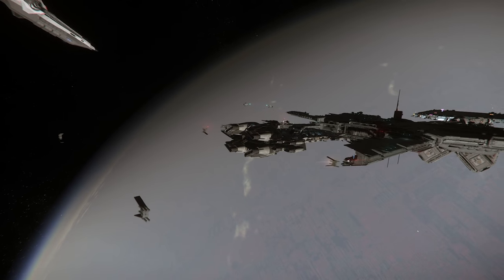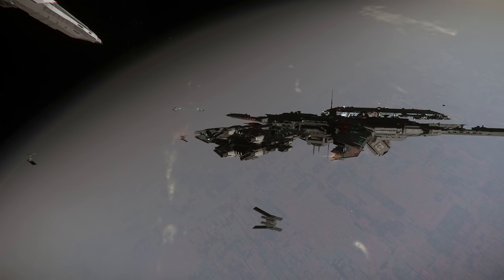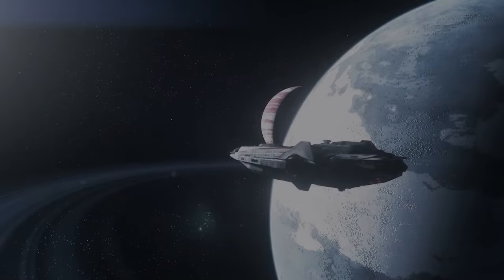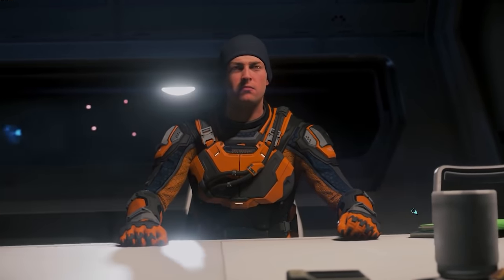Hello and welcome to some more Star Citizen. Today I wanted to talk about the Anvil Legionnaire. It's a new style of military boarding ship for Star Citizen which is currently in its concept phase. It allows up to 10 marines — eight in the jump seats and then two crew — to board an enemy ship.